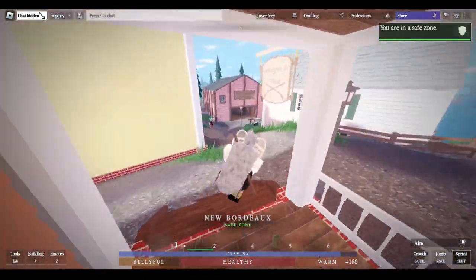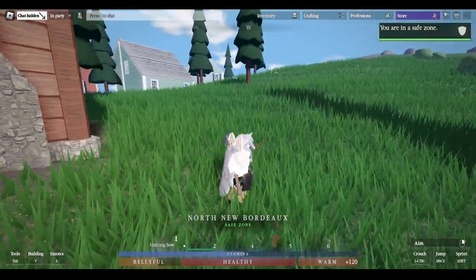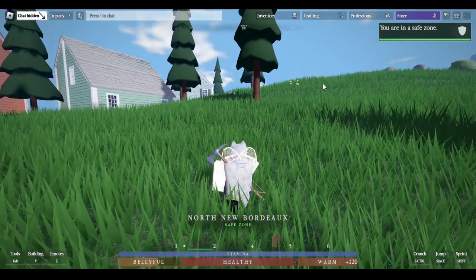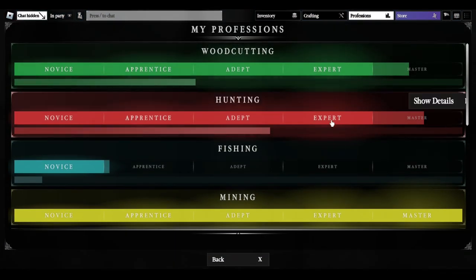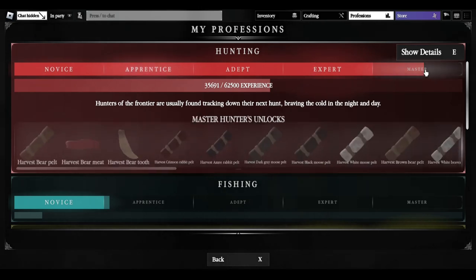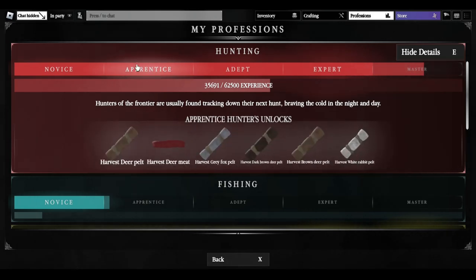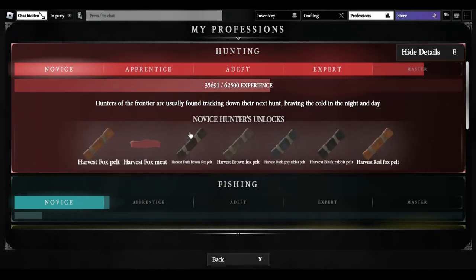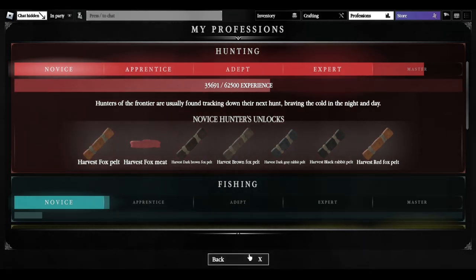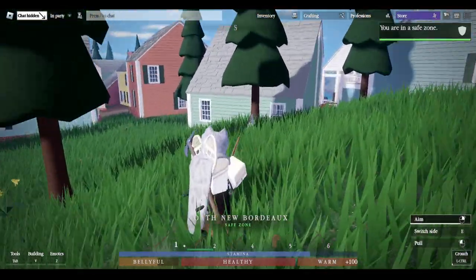The next step of hunting is to go out and find something to hunt. We found a rabbit. I would recommend starting off hunting rabbits. To double-check what you can hunt, click Professions and check which profession levels are filled in. For example, I have Novice in hunting, which allows me to harvest fox pelts as well. Get a line of sight on the rabbit and shoot it.